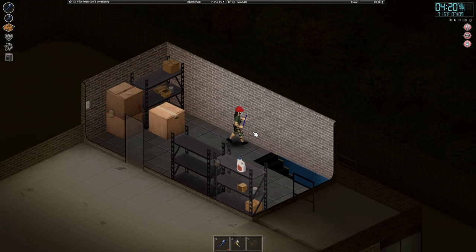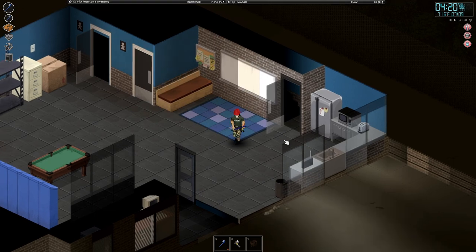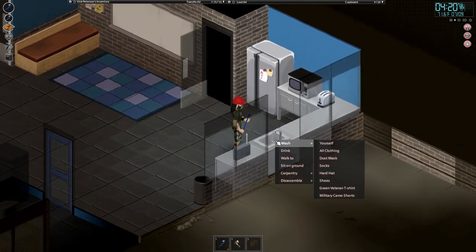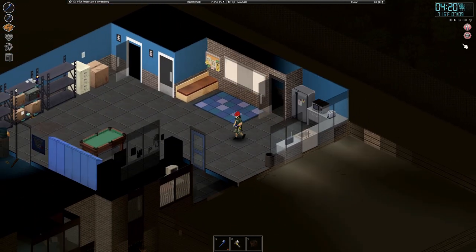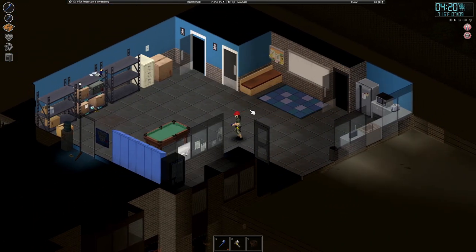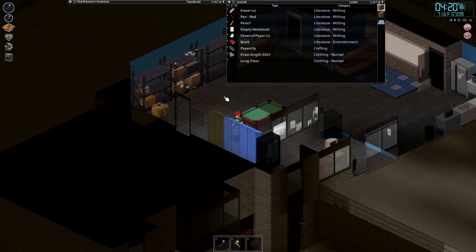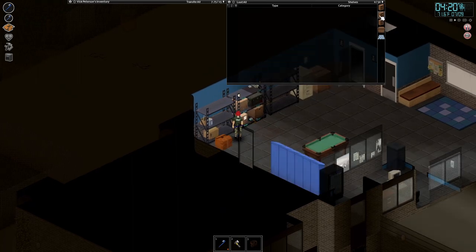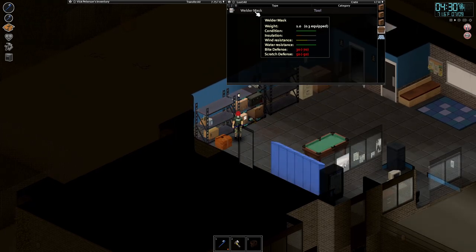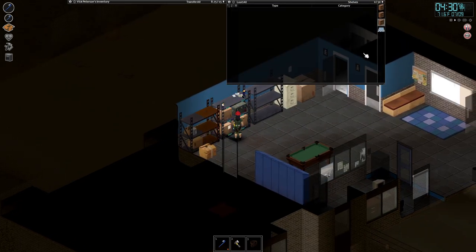We'll need to find a sack so we can bring some dirt up here. Need a bottle very badly. Oh, that was a welder's mask — very nice, grab that. Yes, please.